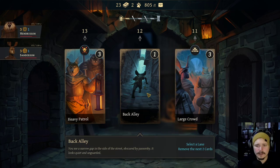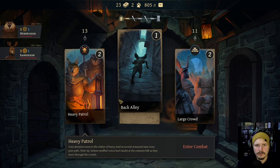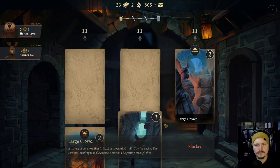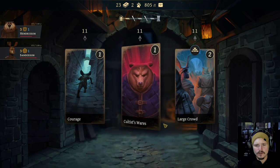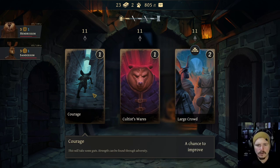Large crowd. Back alley. Guess we're taking back alley, and we will get rid of this one. Cultist swears - a group of shady cultists are gathered around some torches, humming and droning an unsettling tune. Or courage. So this is a chance to improve some base stats at the cost of HP, I believe. Like increase max HP for temporary loss of HP - we might want to try that.